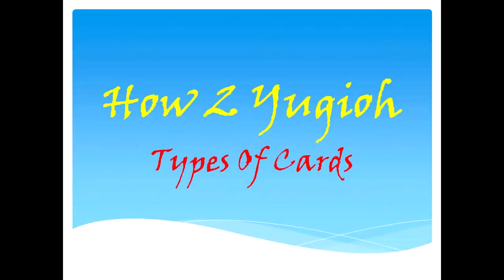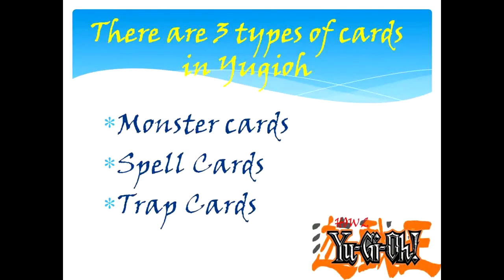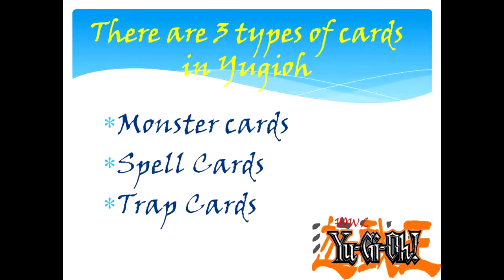How do you view types of cards? There are three types of cards in Yu-Gi-Oh: monster cards, spell cards, and trap cards.